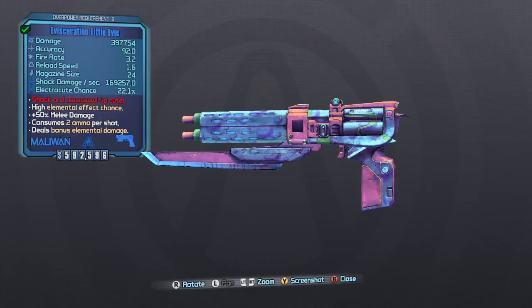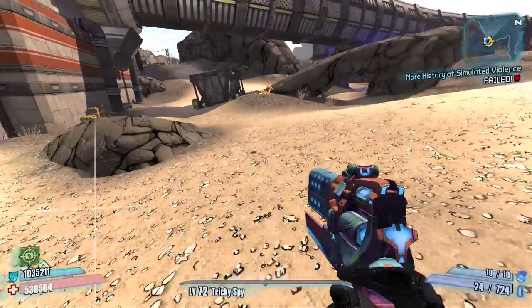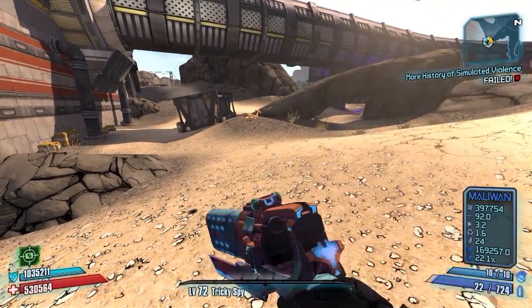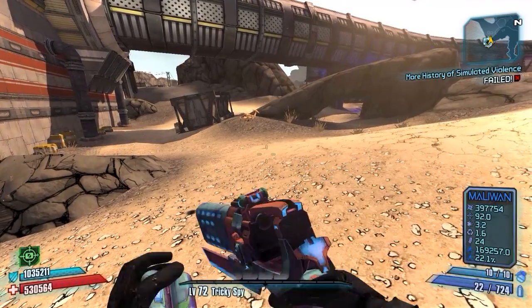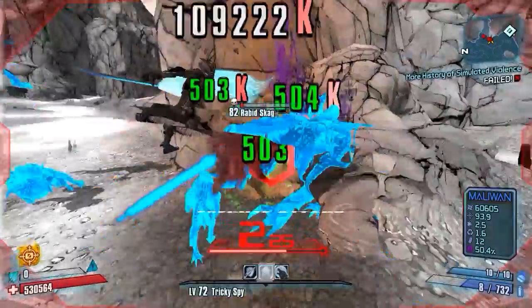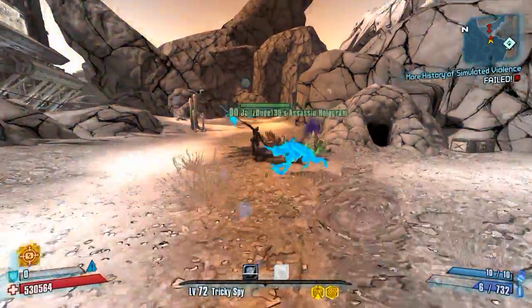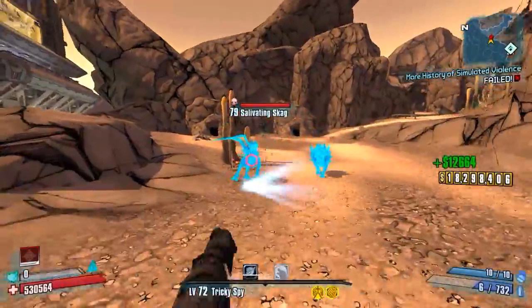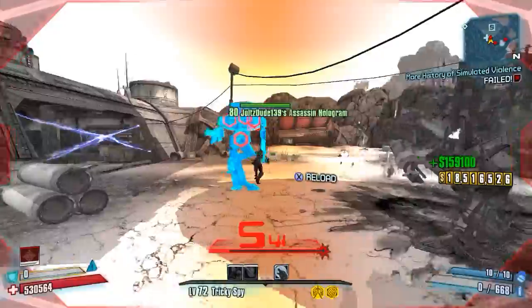At 5, we have the Instant Action Skill Cooldown Glitch. To do this, you will need the little Eevee pistol. You can get one by doing the Bioshock Easter Egg over at Magne's Lighthouse in the Captain Scarlet DLC. What you want to do now is shoot the gun at least once so you can reload it. Go for a reload and immediately end it by swapping weapons and going back to that gun again. Do this a good 20 or 30 times to get Instant Cooldown. Once you are done, you will now have Instant Cooldown on your Action Skill after killing an enemy for a short time.